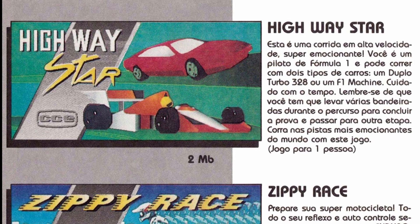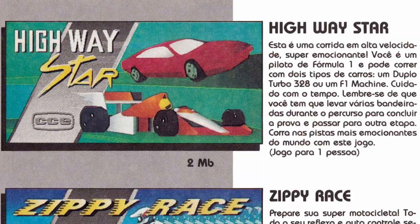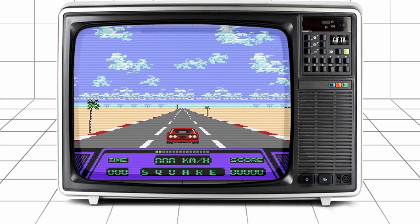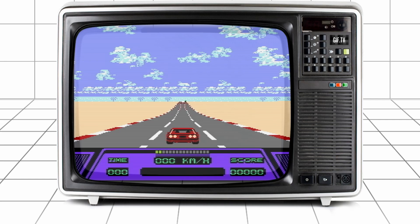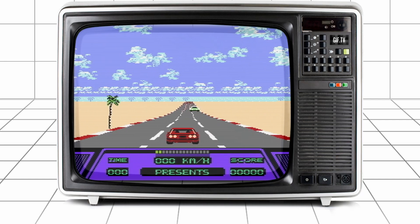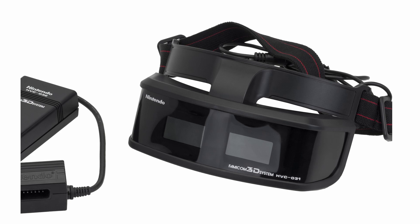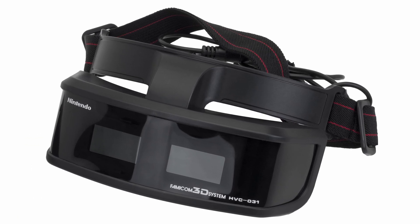Interestingly, though, CCE's version was still the NES release. I know this because the original Highway Star for the Famicom differs from Red Racer in one aspect: it supports a completely different system for the 3D image, using LCD shutter glasses similar to those for the Sega Master System. This system was called the Famicom 3D System.